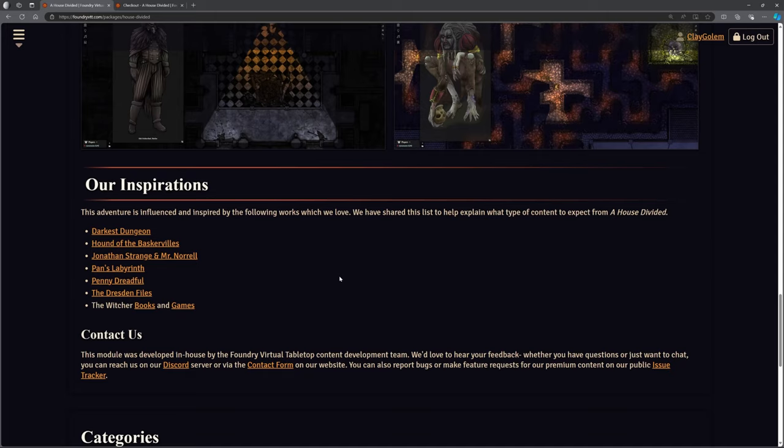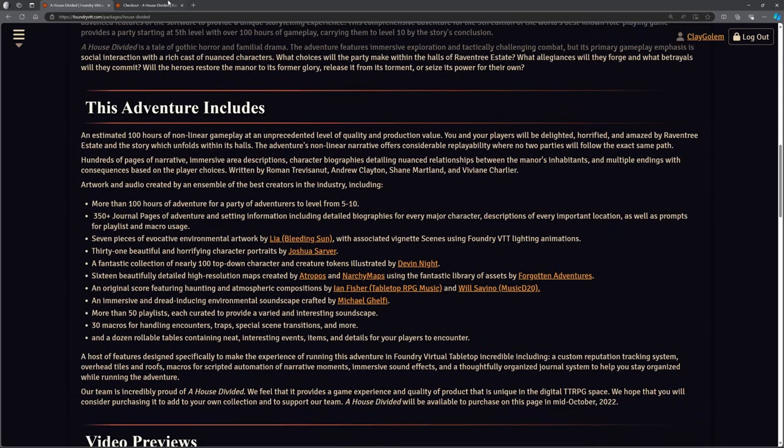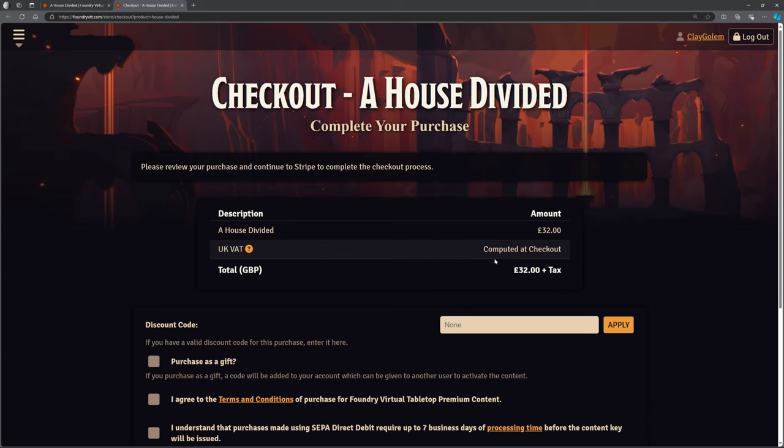As I mentioned, this is a paid module — it is an official module. 32 quid; in British pounds, whatever that is in US dollars, that's going to be about $44 at the moment. It is not a cheap module, and this is one of the reasons I've not purchased it. However, what do we actually get for this? Because that's what's really important — so we're going to flip over and have a look at some of the insides of it.